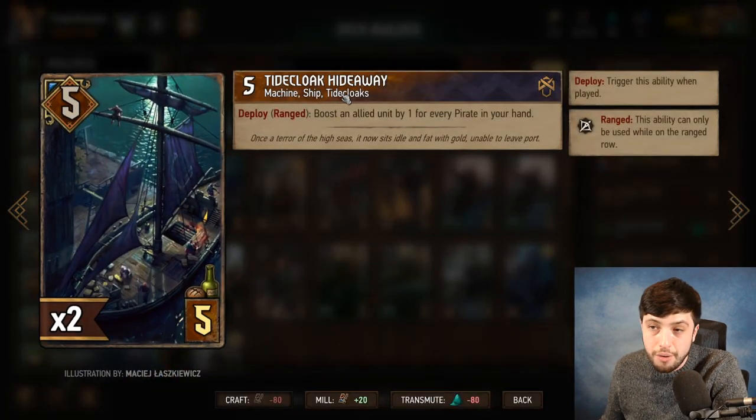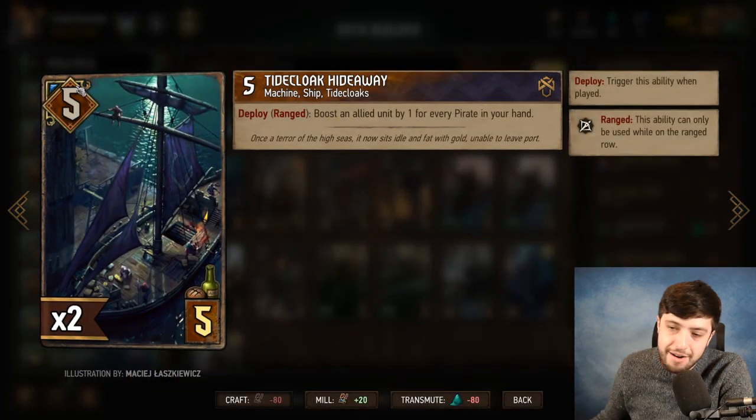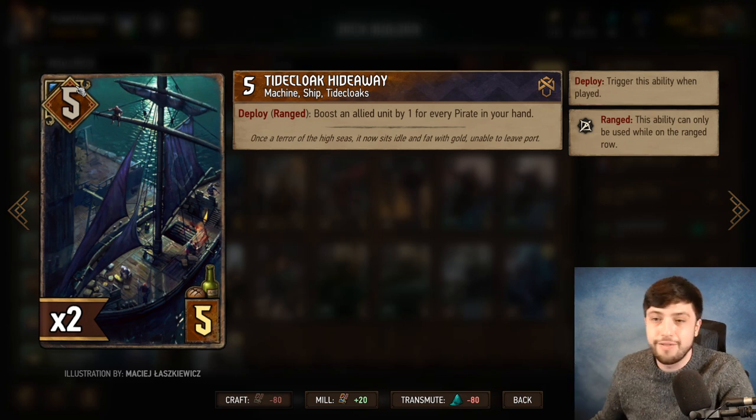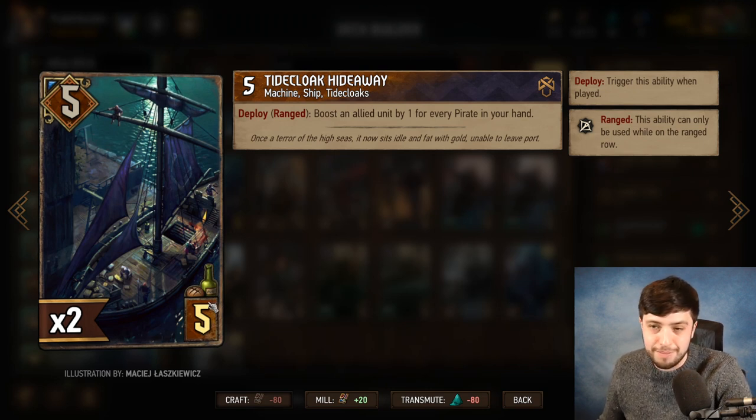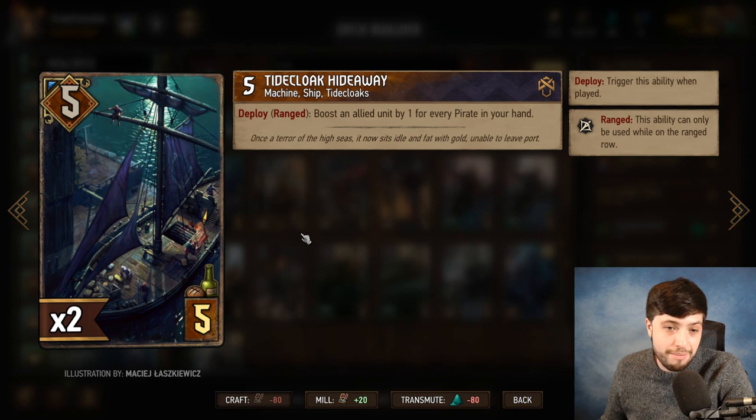Tidecook Hideaway actually has an okay stat line. As long as you have three pirates in your hand and one unit on the field, it's at least netting you an eight for five. Eight for fives are still pretty okay in the game, though pirate creep is starting to kick in. Six here might be more appropriate these days, or a four for four.